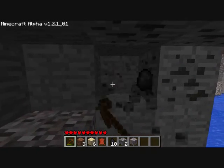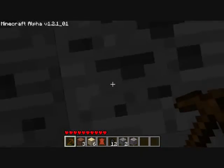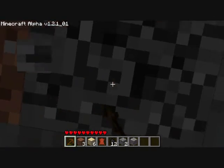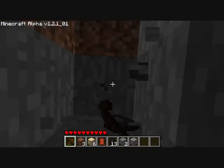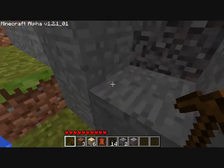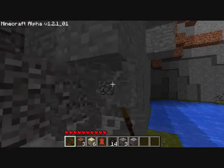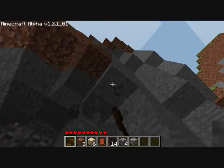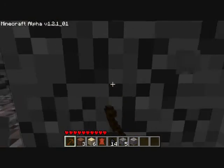If you look at the left side of my hotkey bar, you'll see that under the wooden pickaxe there's a little bar, and that bar decreases slowly over time. That's the condition — the durability — of whatever tool you're using. Later on, you'll find better minerals and be able to make better tools.